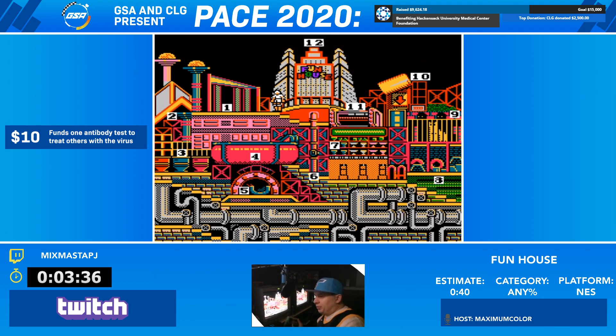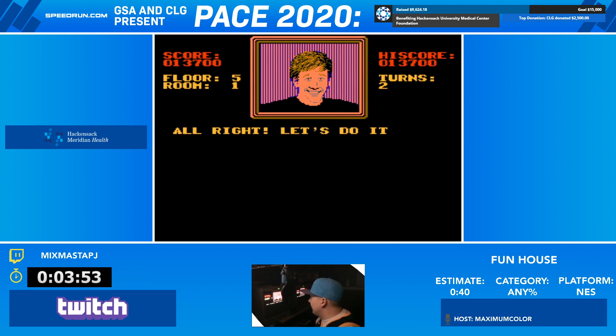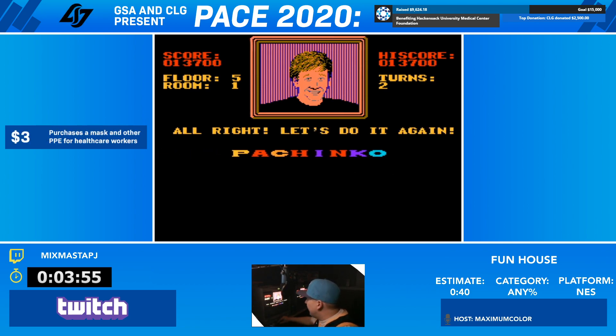So we just completed a floor. We sort of completed floors one, two, and three before, but we didn't beat room six. They do this animation at the end of each of the floors to show how far you've made it through the obstacle course. This is the only thing that vaguely resembles the TV show. Like I said, it's kind of like a Double Dare knockoff, so it happens to have that obstacle course at the end.